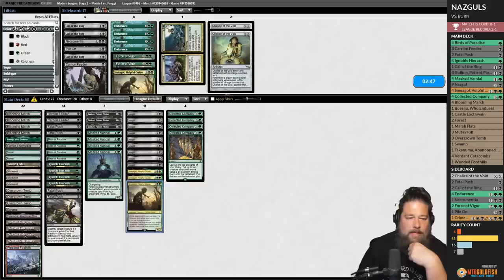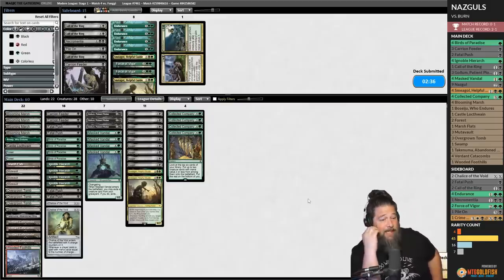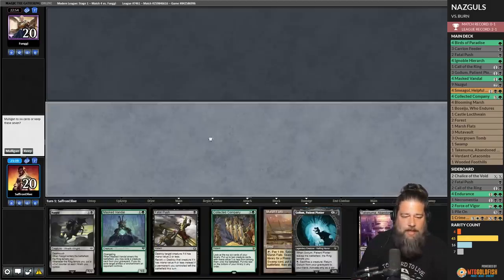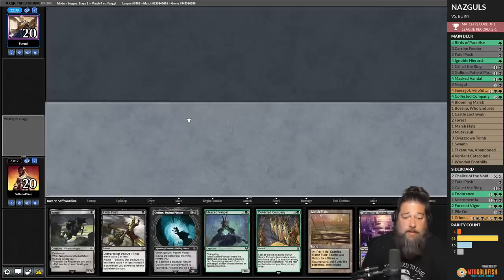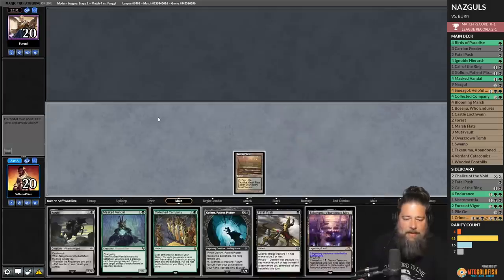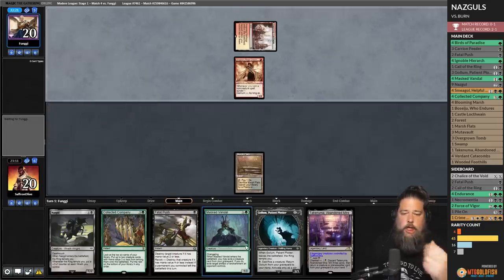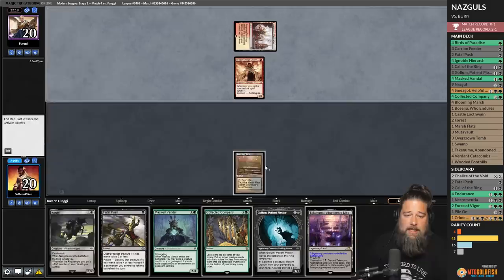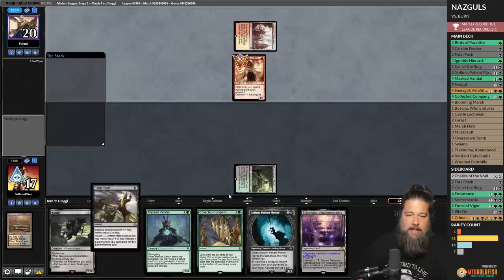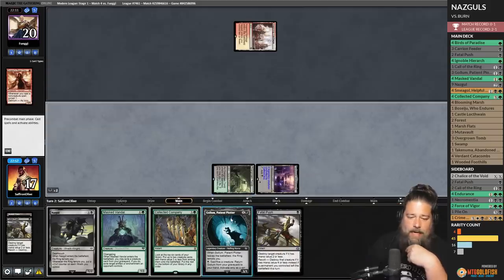Chalice on one could be annoying for our opponent at least. We really need Coco into Nazguls — that's when our deck does good things. Fatal Push the first play is also good. Opponent plays Marsh Flats, Inspiring Vantage, Dragon's Rage Channeler. We go Marsh Flats, Overgrown Tomb untapped, Fatal Push the Dragon's Rage Channeler. Come on, lands! Play land, run out a Gollum. We can get tempted a couple times and start looting, which would be nice.